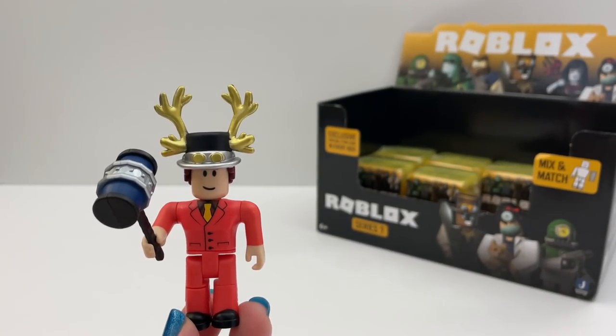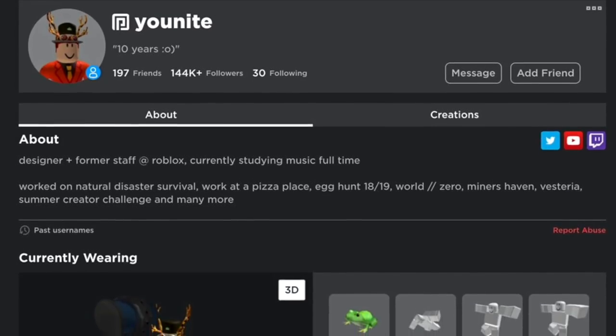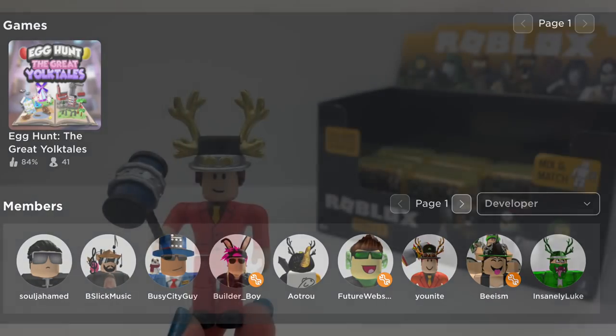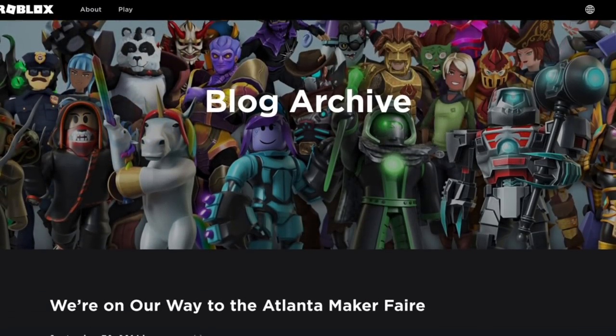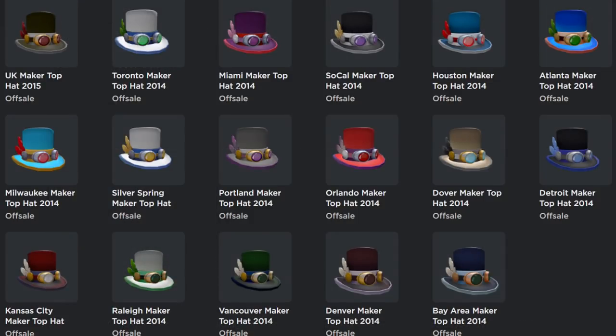I love all the metallic and the design of this. Here is Unite's profile. I mostly recognize him from the 2018 egg hunt, but he's worked on a lot of different games. This figure has a really interesting hat that Unite is wearing. He got it from going to the Maker Faire in 2015. That was like a convention that Roblox had, and they had one hat for each city. And this is the one the figure has that Unite is wearing.